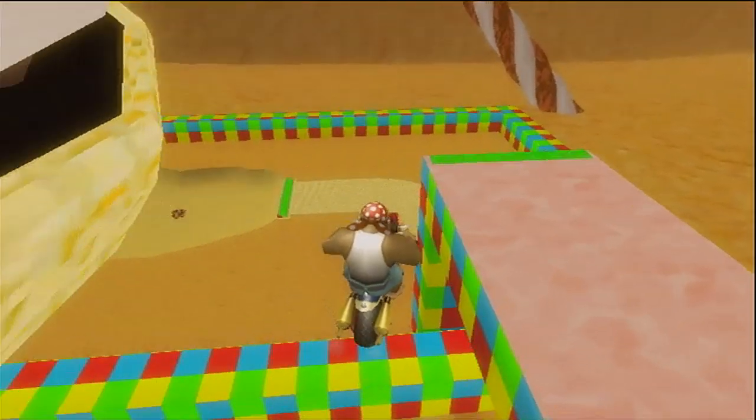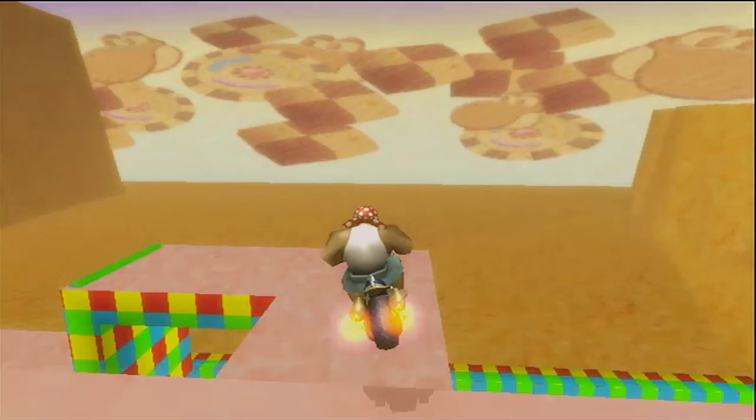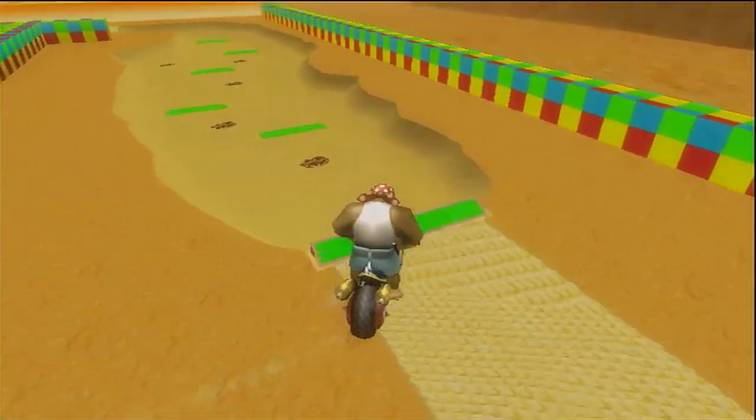The ending of Candy Coaster has a few shortcuts that save a lot of time over the regular route. As you can see, the regular route is very slow since there are a lot of slow ramps that give you loads of air time.